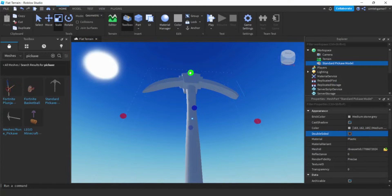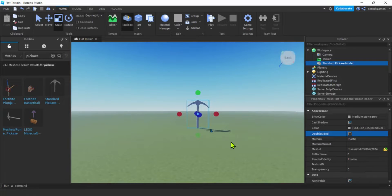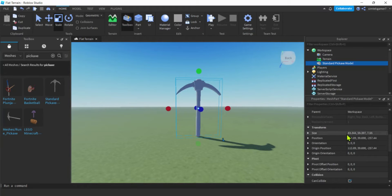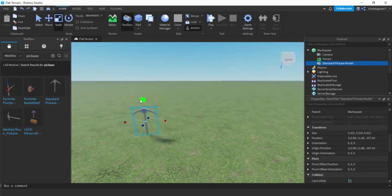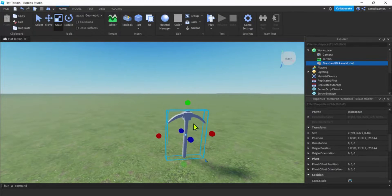I'm going to scale that down. I'll hit Shift - the Shift key keeps the aspect ratio when you're shrinking things down. I'm going to look at the size of my pickaxe. On the X axis I'll make that like three - let's go ahead and click that. Maybe make it slightly smaller than three. The Y is three - that's kind of small, I'll make it a little bit bigger. There we go - that's pretty good, I'm happy with that.